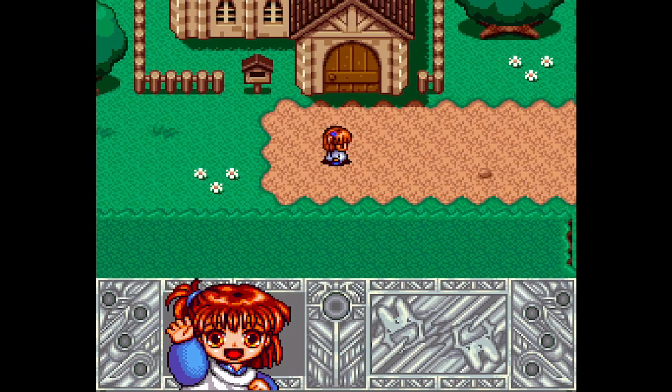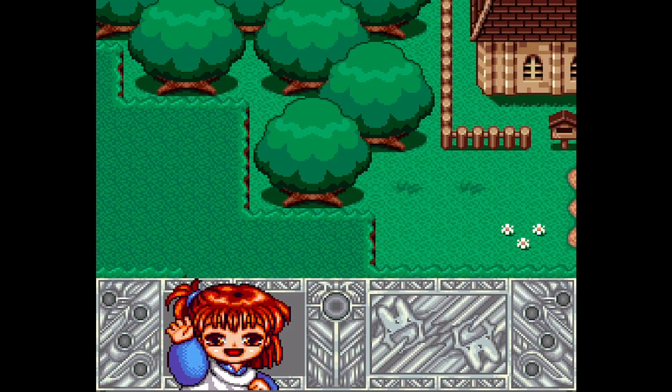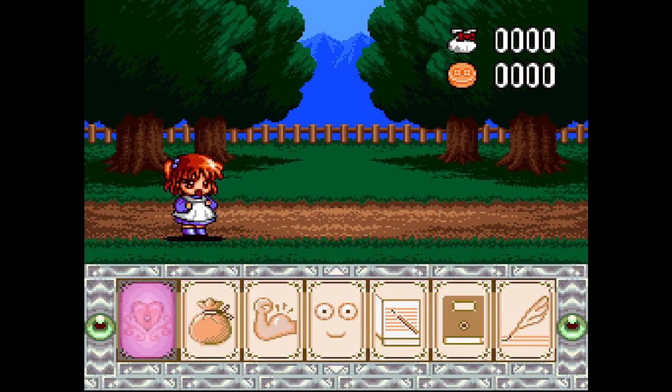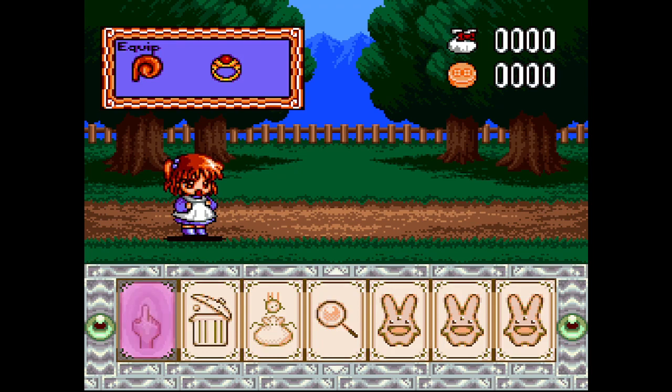Let's see if I can remember the controls, because we have a dash. She can run into things. The menu was very descriptive. This is healing — it's literally the heal spell to heal yourself. Items. We can poke stuff. This is looking at stuff.